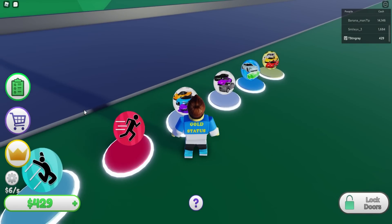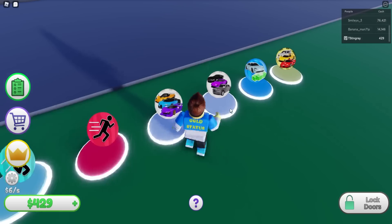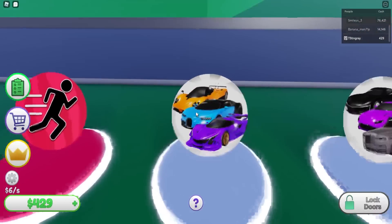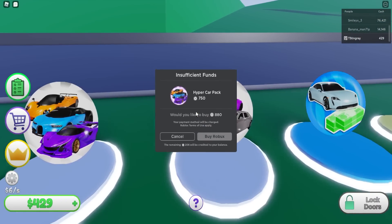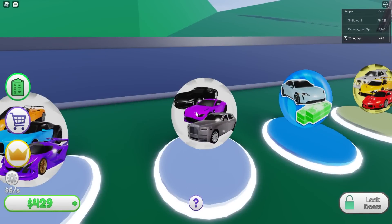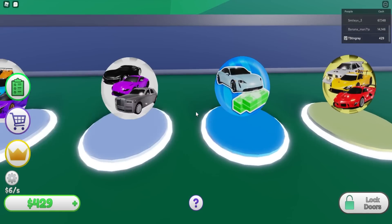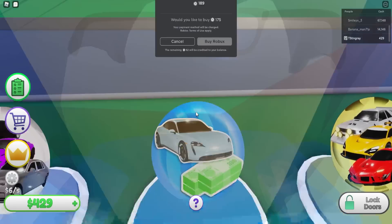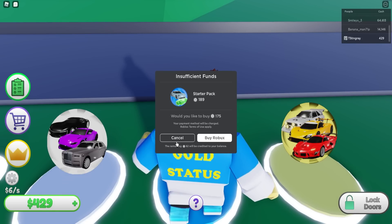Look at these car packs — this one is 880 Robux. It comes with the Apollo IE, the Chiron, and a Pagani — not bad at all. Then there's a luxury pack with the Vantage, a black car I don't recognize, and a Rolls Royce. There's also an electric car starter pack with the Porsche Taycan.